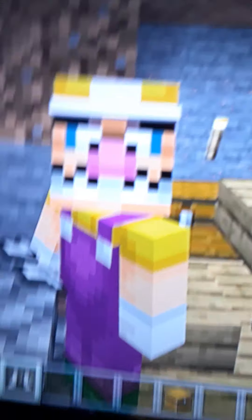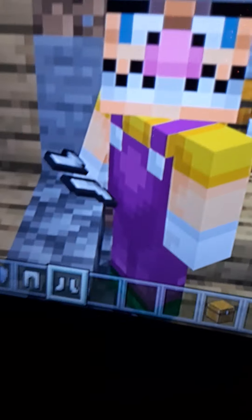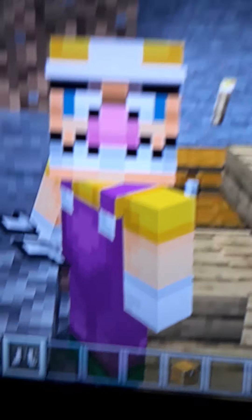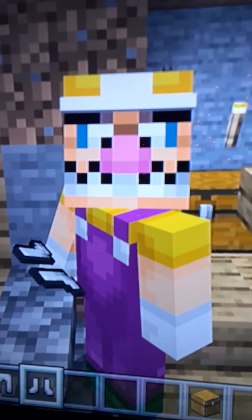Coming up next we have Wario! Everything is detailed about him — the hat, the nose, the mustache, the teeth, the overalls, everything. He's basically just an evil version of Mario.